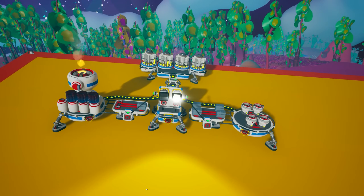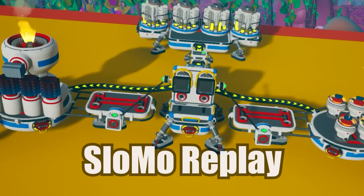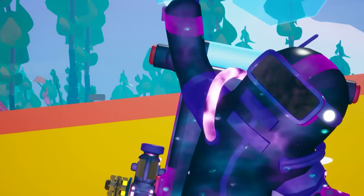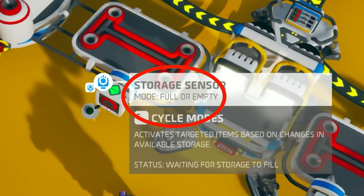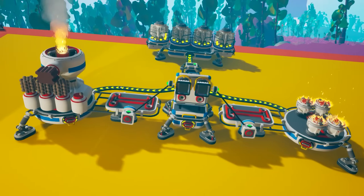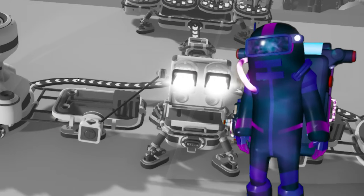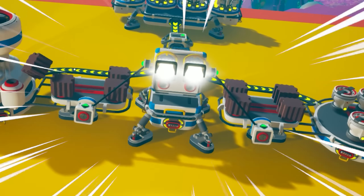I'm pretty sure they have the same speed. The portable furnace seemed to drop the item a millisecond earlier — or maybe not. Actually, I just realized I had set the sensors to 'full/empty' but should have set them to 'empty.' That's what the kids call an epic fail. Let me try again. They have exactly the same speed — kind of disappointing, but I can confirm they are the same.